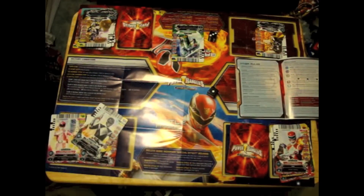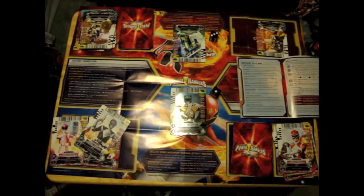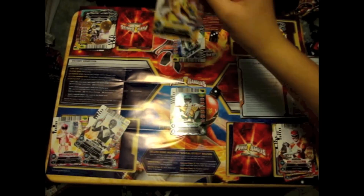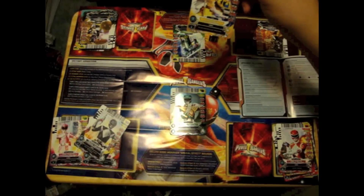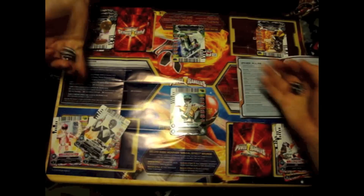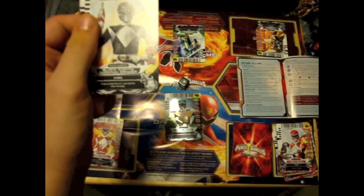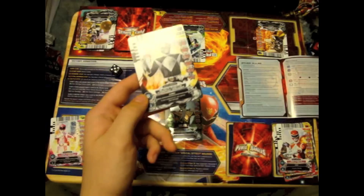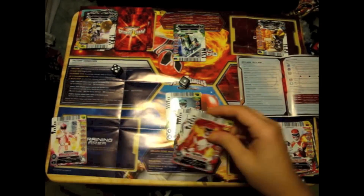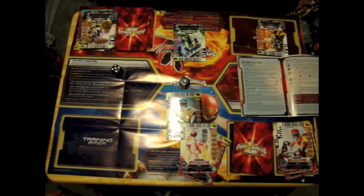I shall discard a Red Mighty Morphin Ranger to summon a Green Mighty Morphin Ranger, and because I played it I get to look at the top card of your deck and may exchange it with the card in your battle area if I wish. It's a Yellow RPM Ranger which has more power, so I'm going to choose not to. I rolled a one of 170, you rolled a five of 280. But all these cards have Ally on them, meaning they count as two — so that's three, four, five, six, seven — I win! Scissors beats paper, so you lose four cards from the top of your deck.